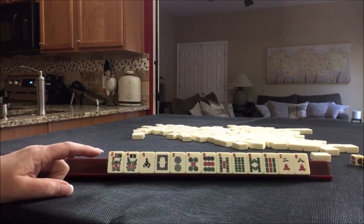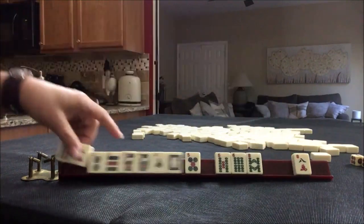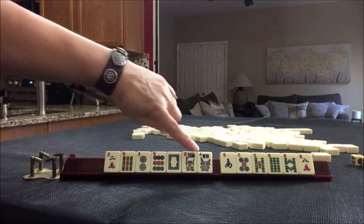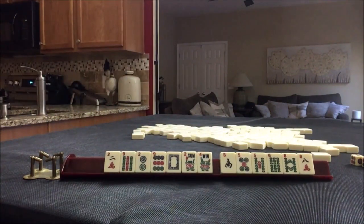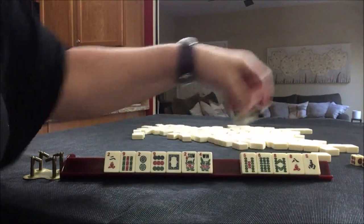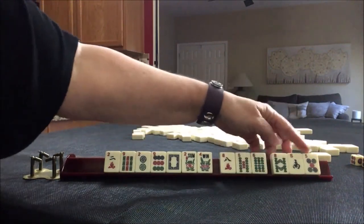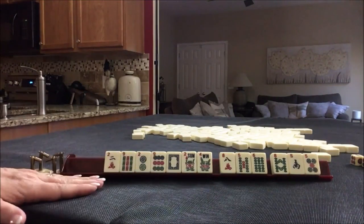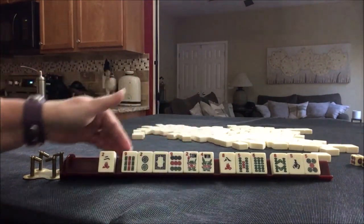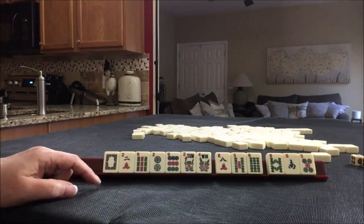If these were my tiles, I would probably play a year hand. Since there are flowers, I don't know if I would keep the south — there are no year hands that use flowers with winds for 2019, so I think I would pass it. Maybe pass those three and focus on the year. I would not pick a hand right away, but if we were to get a one crack, we could probably play that very first hand. Depending on how things go, we might even be able to play the pair hand under singles and pairs.